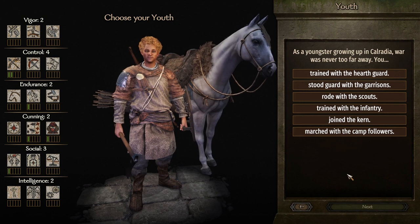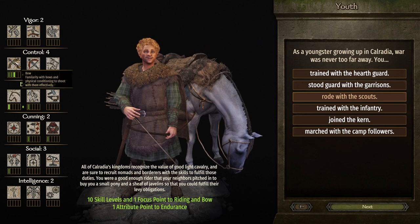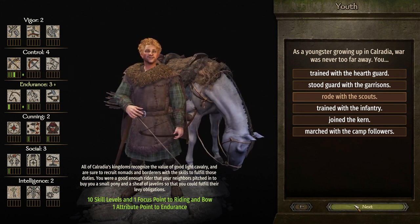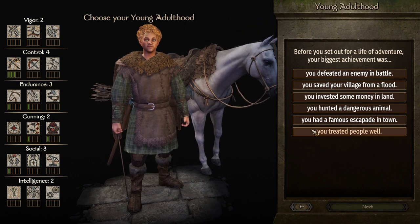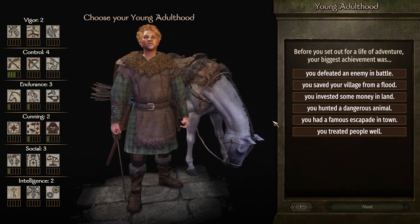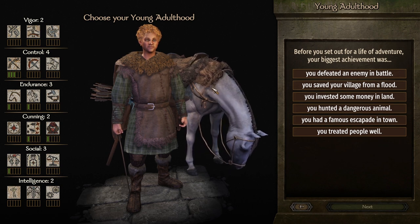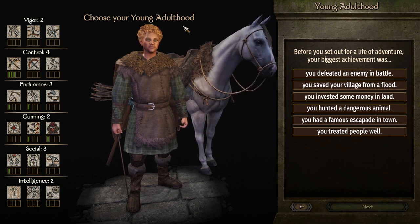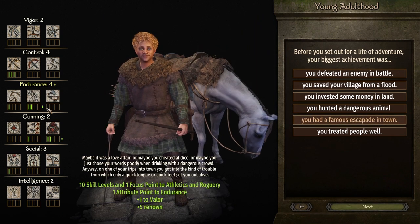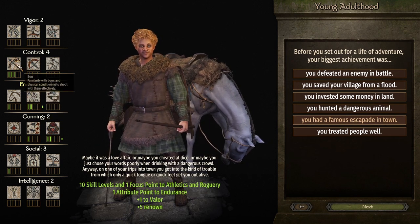In my youth I rode with the scouts — he's going to want horse and even better bow skills. We are going to make him a master with that bow, obviously, he's Robin Hood. I'm actually sad there couldn't be like an archery competition or something. We can obviously be in tournaments because Robin Hood wins tournaments, but if there was like a bow tournament that would be absolutely sick. As a young adult, a famous escapade in town — he's Robin Hood, he's roguish, he's athletic, makes perfect sense.